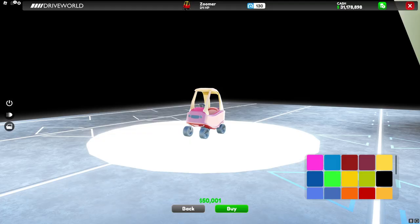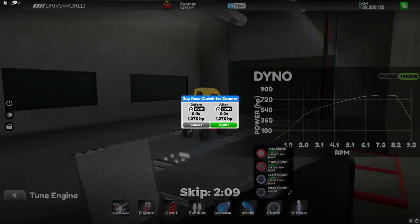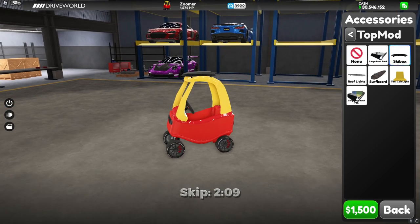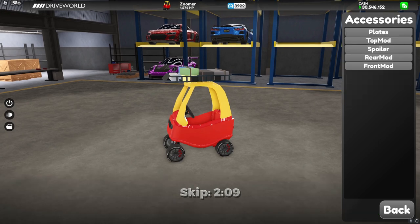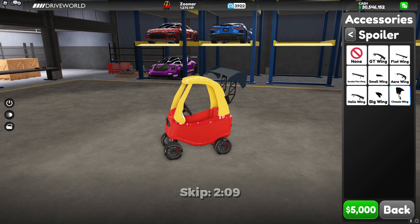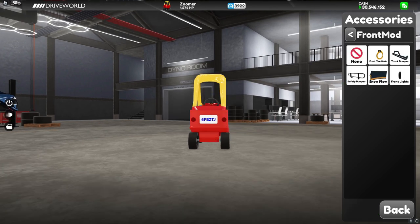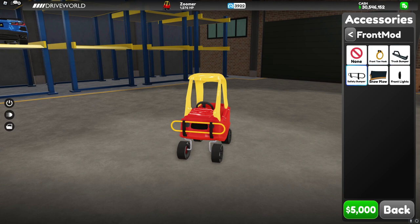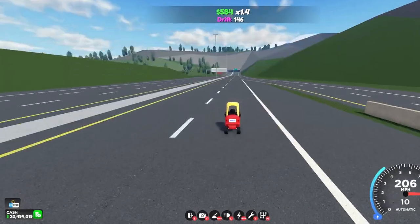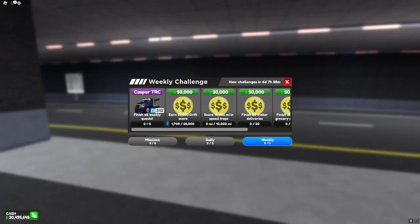Looking at the other car, we have the Doomer. This car is pretty similar to the Peel but it's just a little bit slower than it, with a score of 3922 and a max speed of around 205 miles per hour.